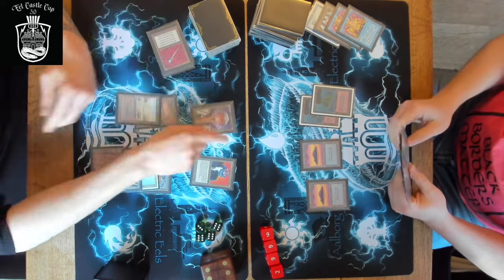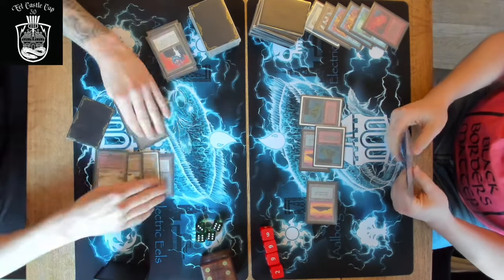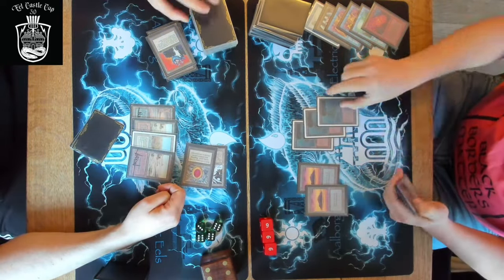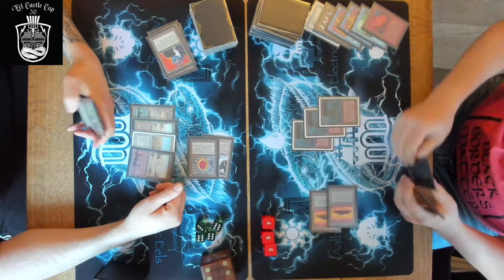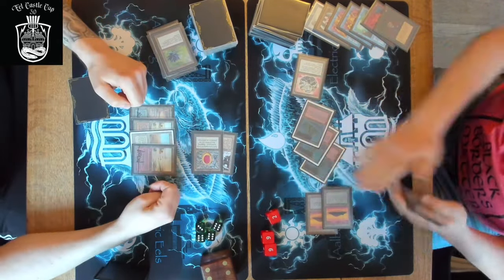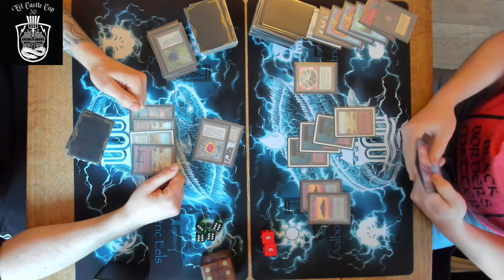He plays a Sengir Vampire. He waits for the Chaos Orb, then Mana Flares. That gives two colors of mana to Power Monolith. He uses that to Fireball the Sengir Vampire for four. Factory gets in for a poke - first blood. Power Monolith is really establishing his mana presence here and foiling the other guy's attempts. Disrupting Scepter hits and reveals Swords to Plowshares and Black Lotus. The other guy kept in his Swords to Plowshares, so perhaps he didn't know what he was against, or anticipated a sideboard transformation.